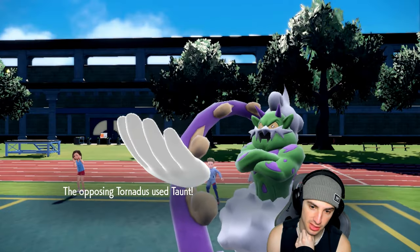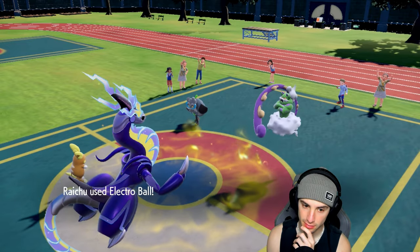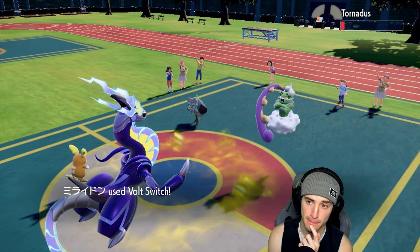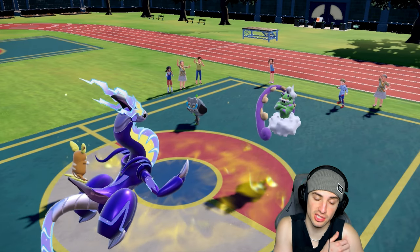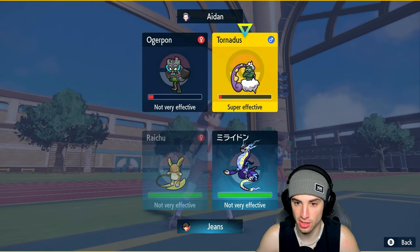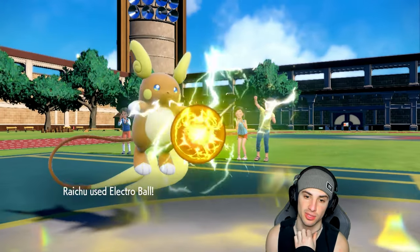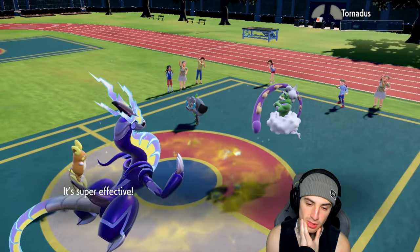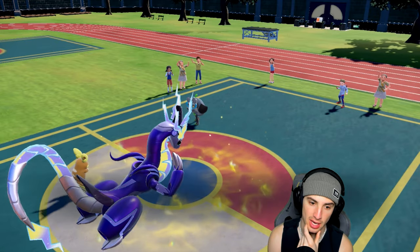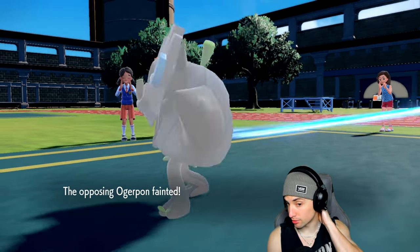Actually we don't drop Tornadus, which is fine — we're wasting their Tailwind turns. I throw another Electro Ball and go for another Volt Switch to pivot out, picking up a KO at the same time. Electro Ball, see you later — I knew we outsped you. Volt Switch pivots out, KOs Tornadus, and I bring in Ogre Pon with Electric Seeds for a nice Defense boost.